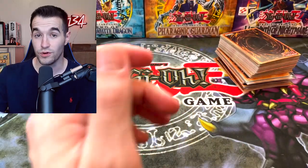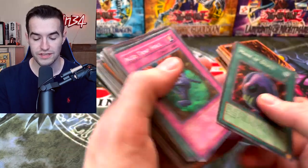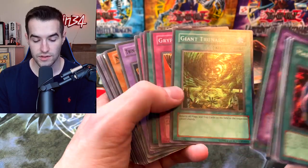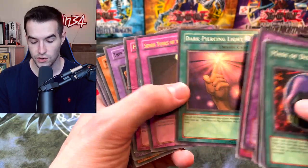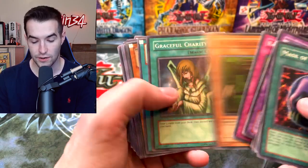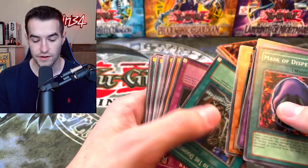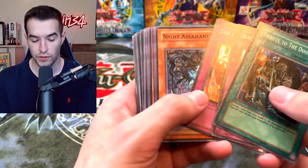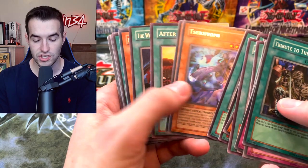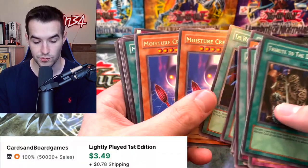Some really nice stuff in here — not talking huge money but cool stuff. There are more holos — these are old school holos and they're unsleeved, which is interesting. Dark Piercing Light — cool. Backup Soldier — these are not in terrible condition for the most part, other than the bent one. First edition Dark Crisis — Sangan's are like five bucks, that's pretty good.